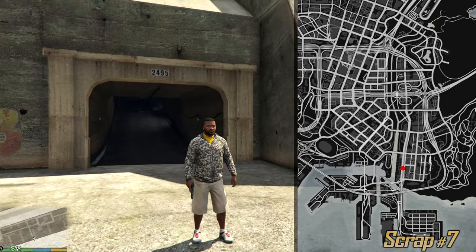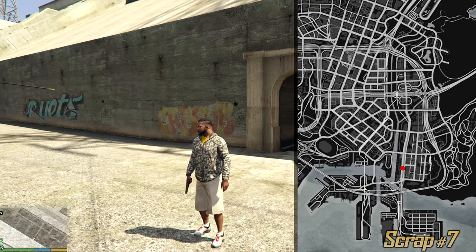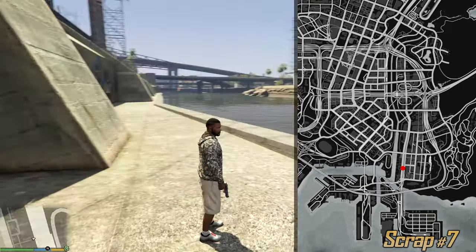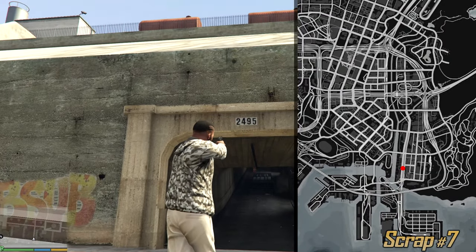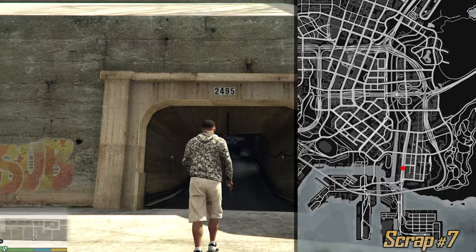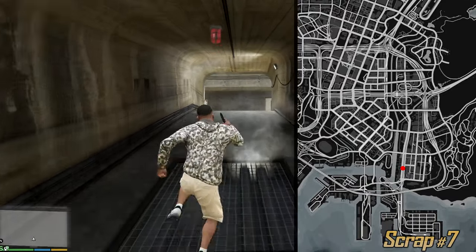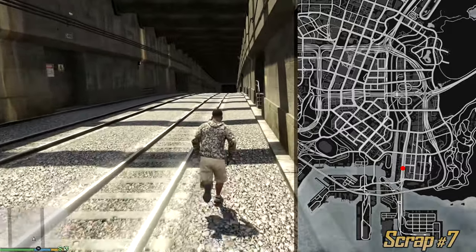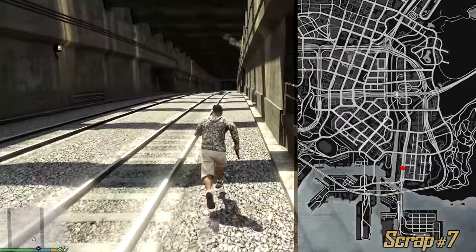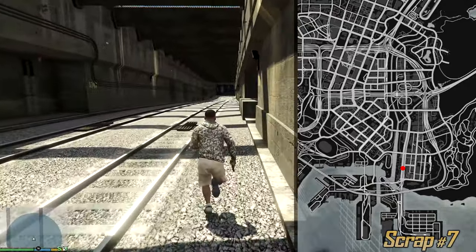And here we have the first underground letter scrap. Of course we have many ways of getting to it but this seems to be the fastest one. Look for the canal — this is the canal. We're gonna find an entrance which is 2495. After you enter it you need to do some walking all the way to the train tracks. Once you reach them take a right. Look out for any trains. Not the first opening on the right side but the second one — there you can find the next letter scrap.